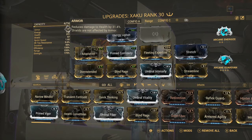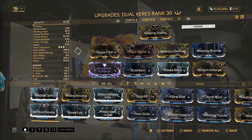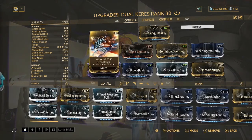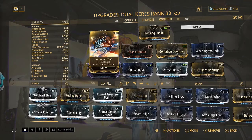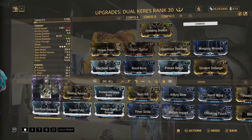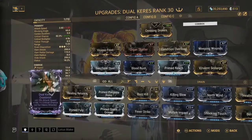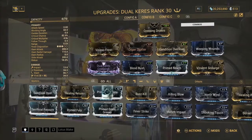For melee I'm using Dual Cares, my favorite melee — you can get it at MR7 and it's really easy to build. In my opinion it's about on the same level as the Kronen Prime, which is probably better, but if you can't get Kronen, Dual Cares is perfect. We're going with a viral-slash setup using Vicious Scourge and Vicious Frost for viral. You want your viral status lower than your slash procs, since it's the slash that does the damage. I have a riven on here, but if you don't have one just use Sacrificial Steel instead.